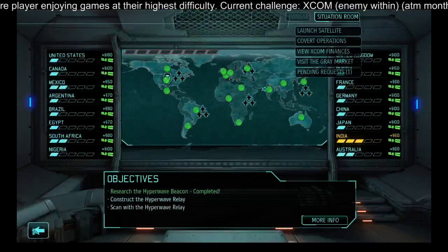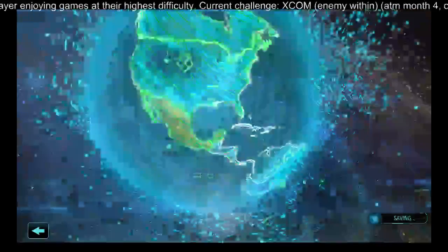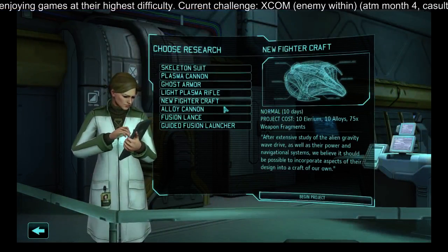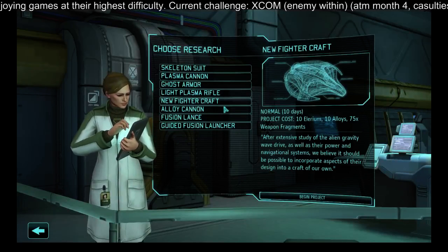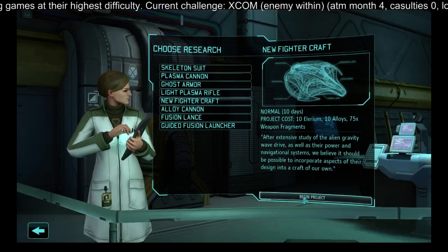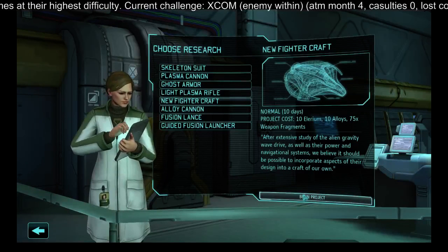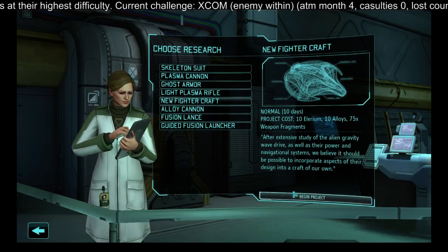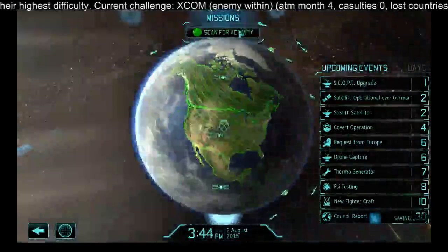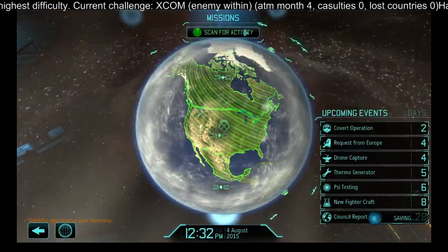Operative deployed to disrupt EXALT cell in India. I think next we'll go for a new fighter craft — it will take significant time but we'll need it to shoot down large alien ships. The fusion lance is also super nice as a weapon, but let's start with the craft and research the fusion lance afterwards. Satellite coverage now available over Germany — two more days until the covert ops comes back.